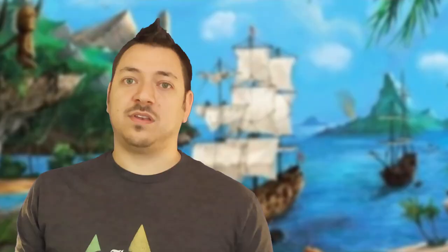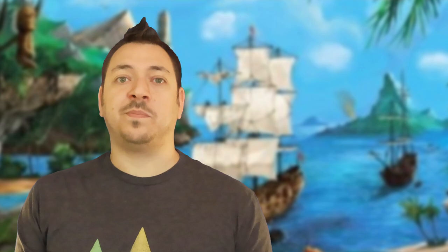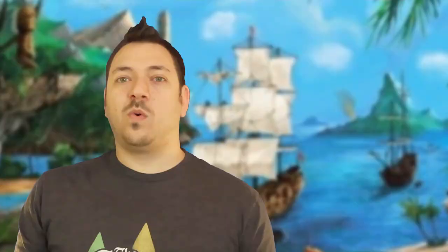The taxation space has only 3 spots. When you take the action, you gain money for everything you have on the map or control — meeples, ships, towns, and temples — as shown on the right side of your player screen. However, when you tax, the natives are unhappy, so the rebellion increases by 1, indicated by moving the black meeple one space along its track.